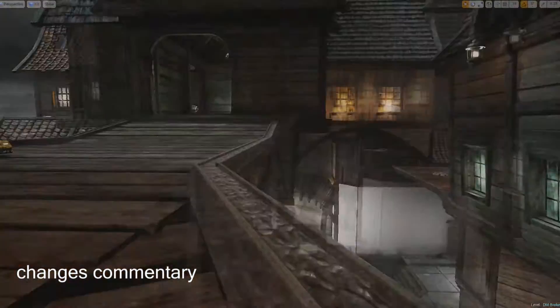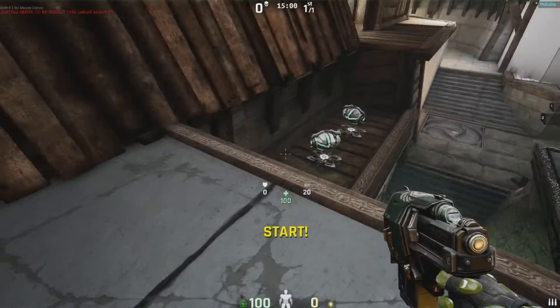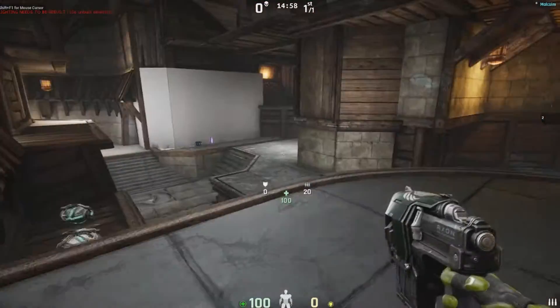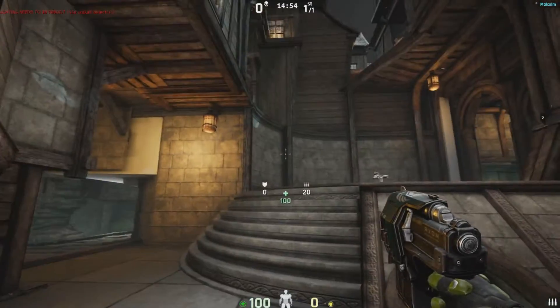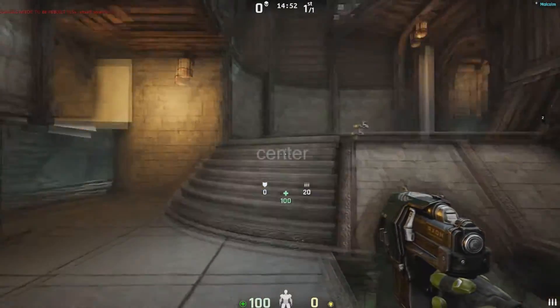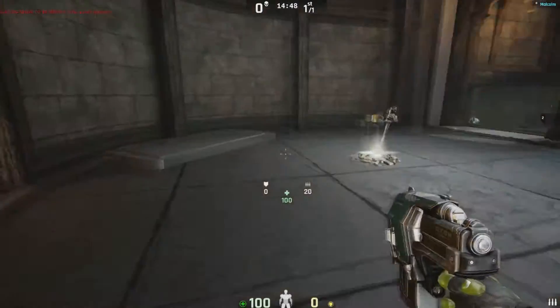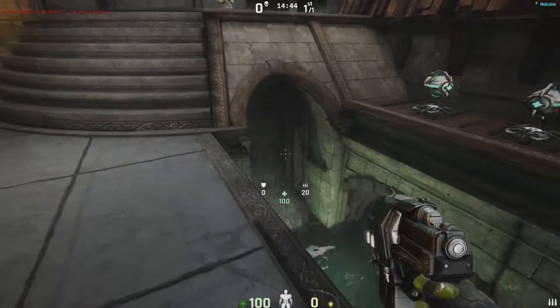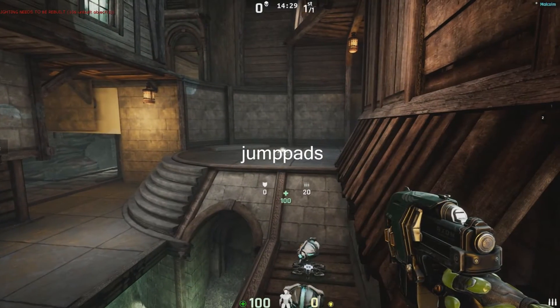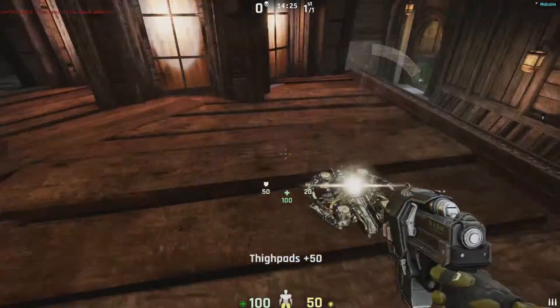Welcome to the update of Deathmatch Broken Number 3. Let's jump right into it and see what has changed since the last one. First of all, the center. Now we have easy access to this platform — a nice semicircular staircase. Now the jump boots are in the center. You can use them to jump up here,